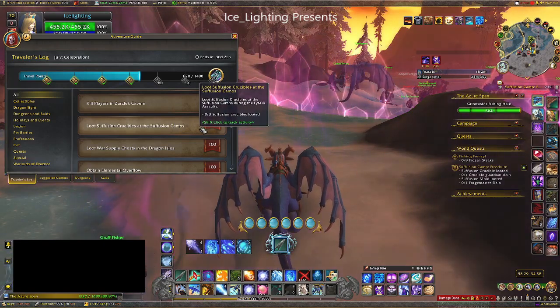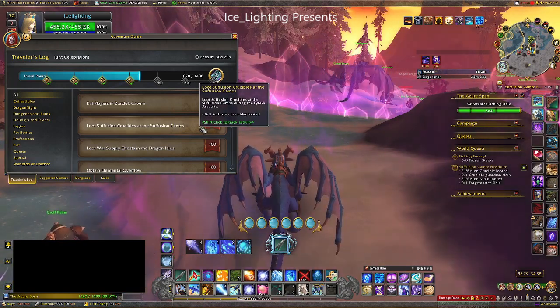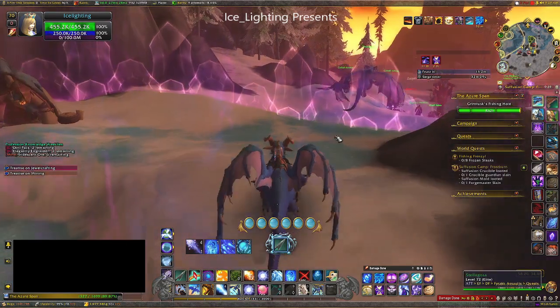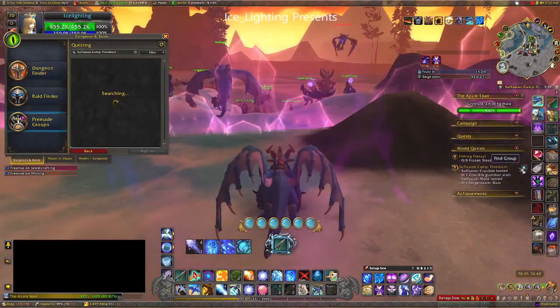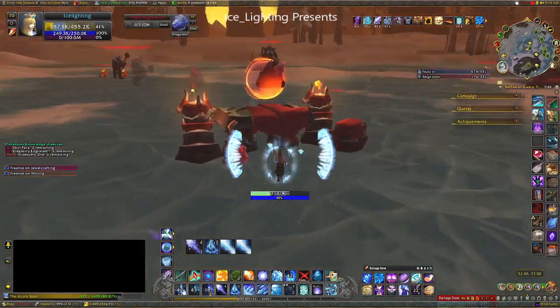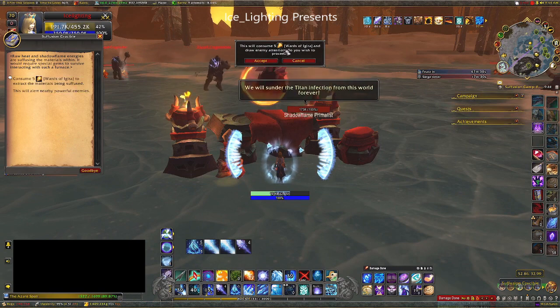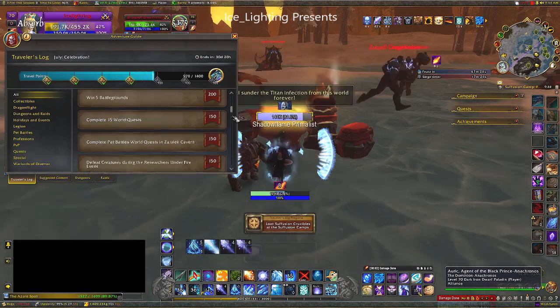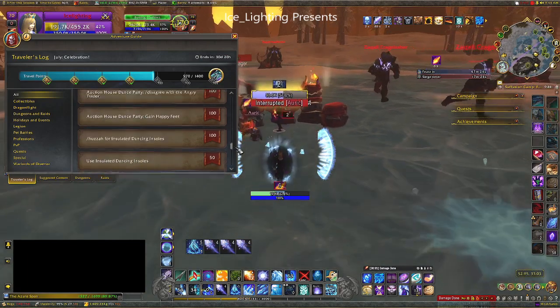Then I decided to do the Crucibles where the Fury activity is going on. I hadn't done that this week yet so there was still a world quest, which made my life easier. You need five loots for each crucible and there are three, so 15 in total. If you're doing it in a group it's really easy — that's another 100 points easily done.